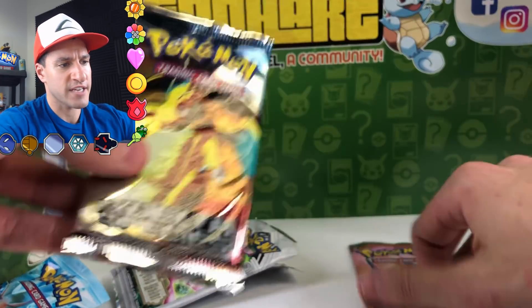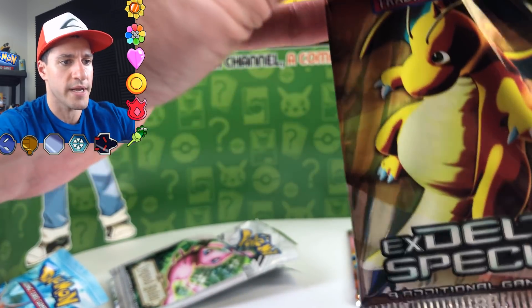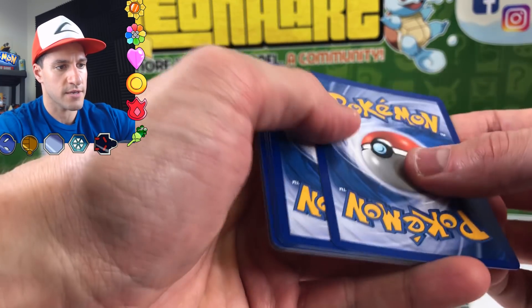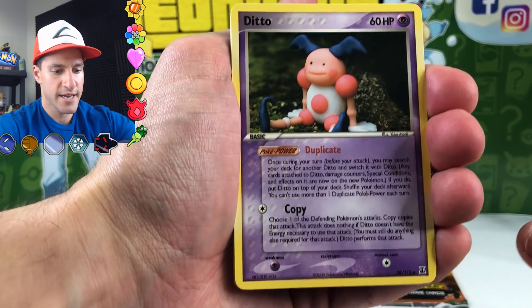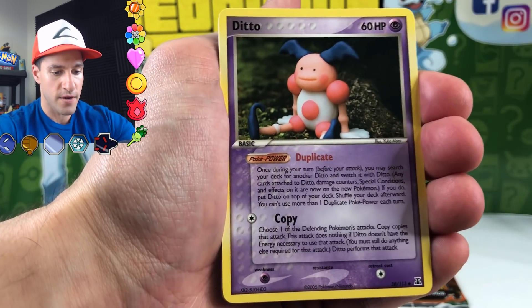The little info on the side will tell you when the packs came out. Rest in peace Delta Species pack — all nine additional cards. There's nothing creepier than Mr. Mime combined with the eyes of a Ditto in this claymation style.